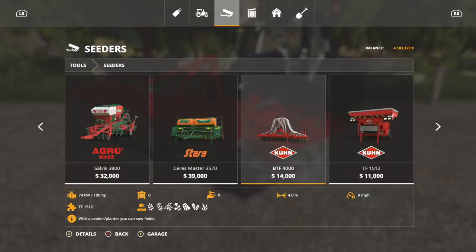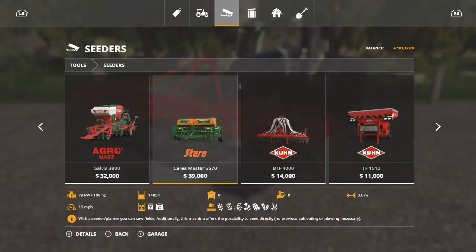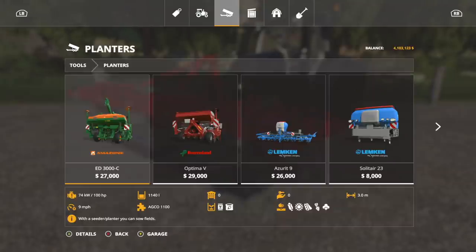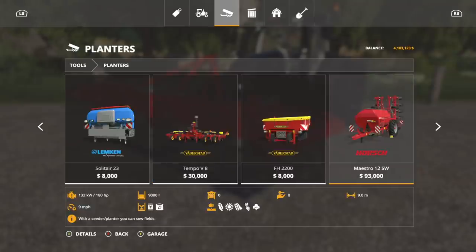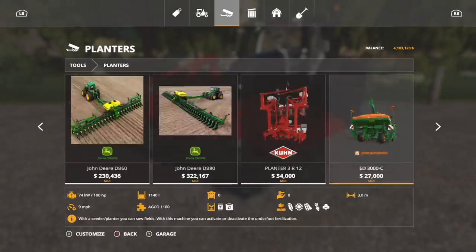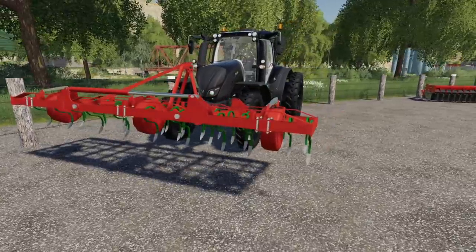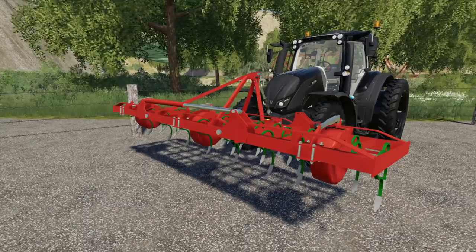Do we have anything that matches the four meters? Well we have the Krone right here but unfortunately that doesn't have seed so it requires a front tank. We have the Starr Sarah's Master 3570 which is 3.7 meters, then it goes up to six meters. The Cavernland Optima V is four and a half meters so you'd actually be going down through there deleting crop. There's really nothing in game that is exactly four meters. It's $8,200.